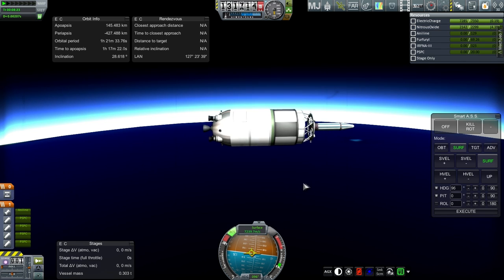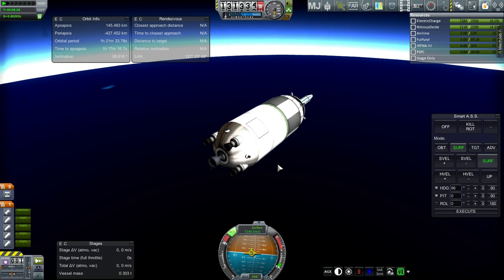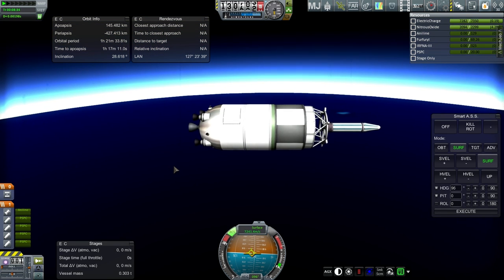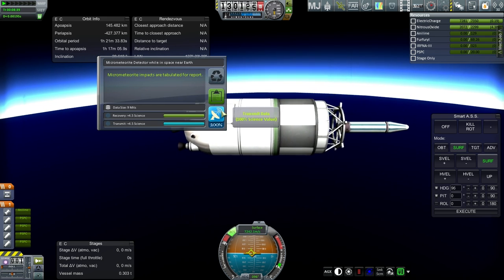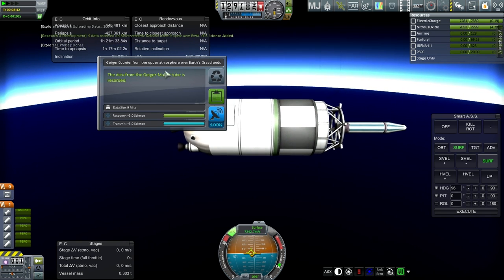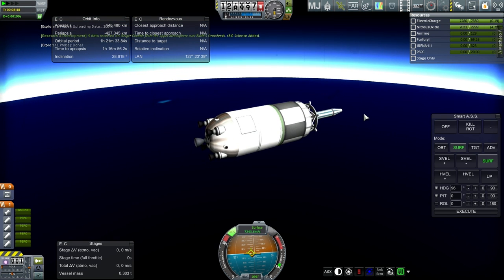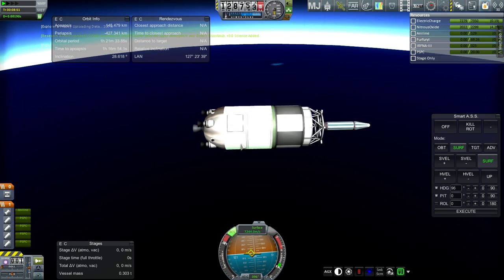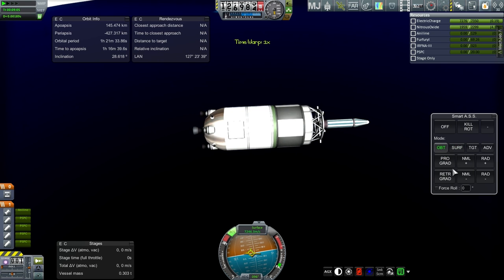We only used like a hundred or so units of nitrous oxide. So yeah, we need to dump nitrous oxide on the next version, and then we'll be able to do a better job of orbit. Well, while we're here — transmit that. There's upper atmosphere now — we'll transmit that. This is going to re-enter; I guess we'll follow it down. We could try and re-enter properly — let's use the remaining nitrous oxide to turn us around.